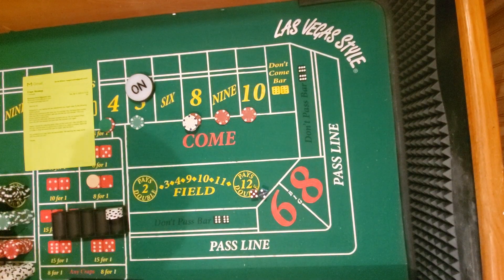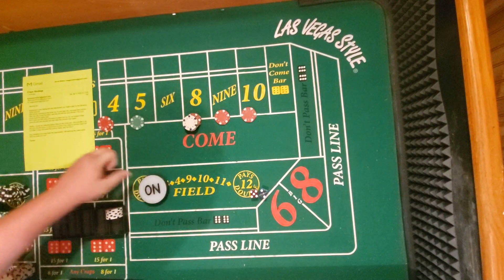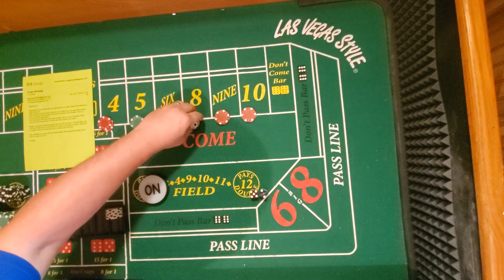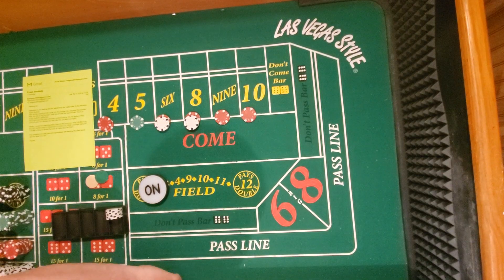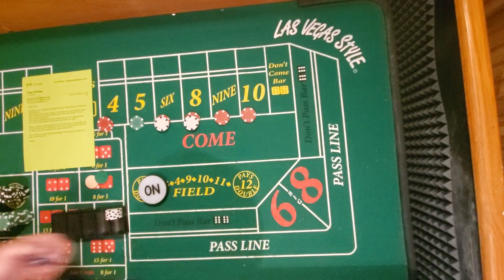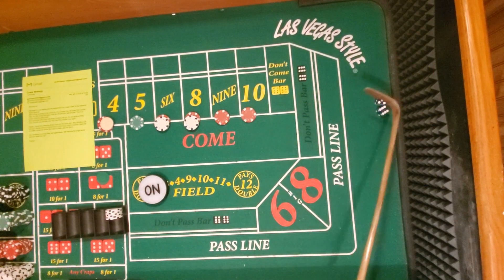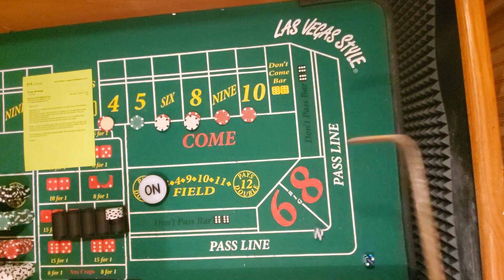We're still in the game. I'm gonna split this up so I get my initial bet back. Change the dice because I probably messed it up the first time. All right, we're working. Yo eleven! Seven — dang it! Too many come-out sevens.